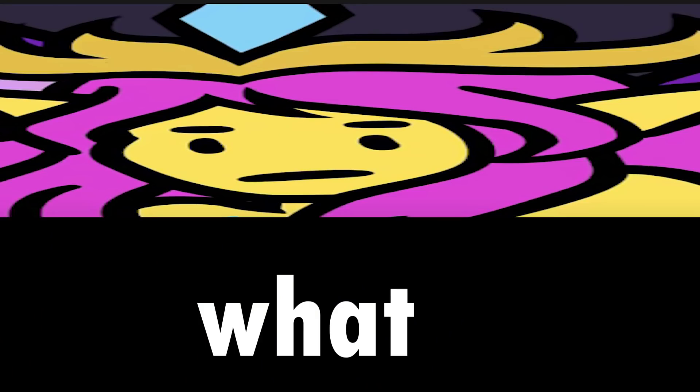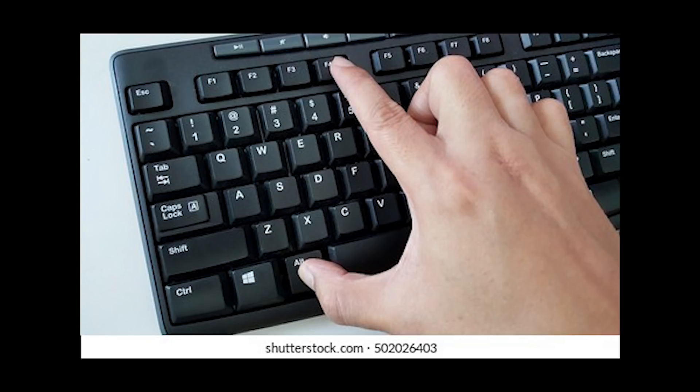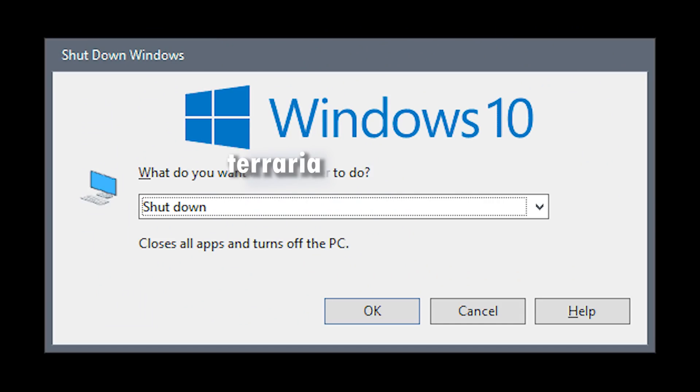Third, now here's where the magic begins. Now you can close Terraria — press the Alt key and then the F4 key. I think that closes Terraria. Well it did lol. If this tutorial helped you then great.